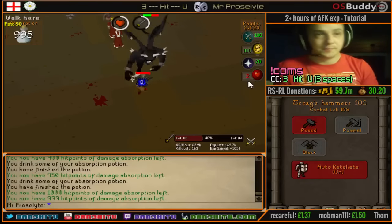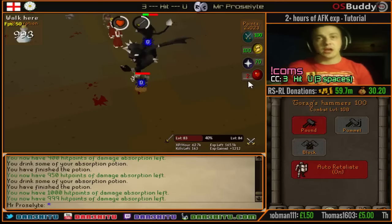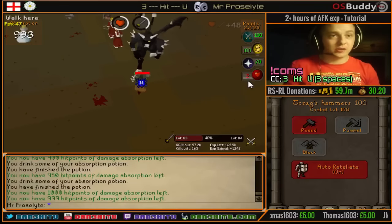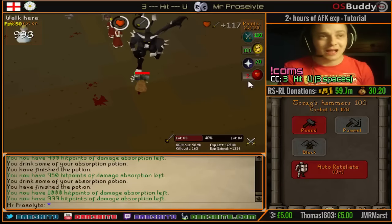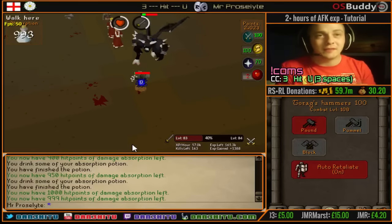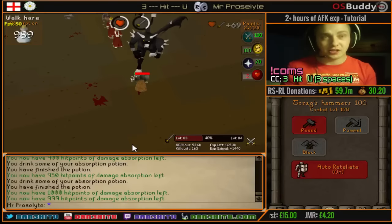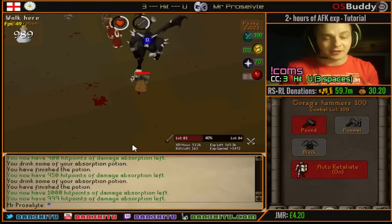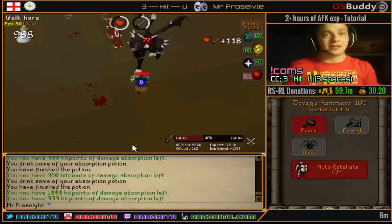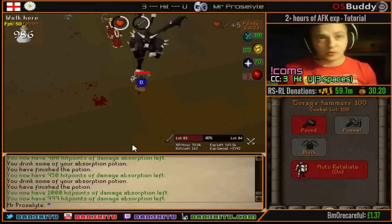The more blues the better - the higher defense you have, the more blue splats you'll see. Blue is better. That's it, we're done. Equip everything as I've done, pot up, and you genuinely are done. Come back in two hours, maybe even two and a half, and you'll have XP. It averages between 55 and 60k XP per hour - totally free AFK XP. You must do this at Nightmare Zone specifically because unlike bandits, they do not stop attacking you after 20 minutes of AFK. You can totally leave your keyboard.